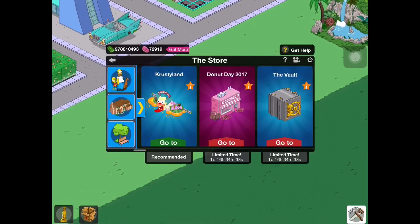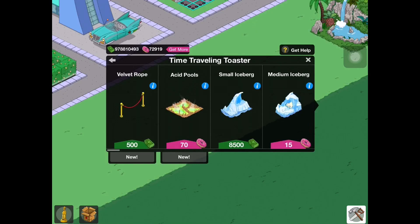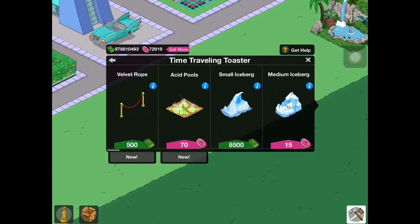That brand new item is the Acid Pools, which is 70 donuts. It is just a decoration, so it doesn't earn any rate or anything, but I'm sure it has a pretty cool animation, so we'll check it out.